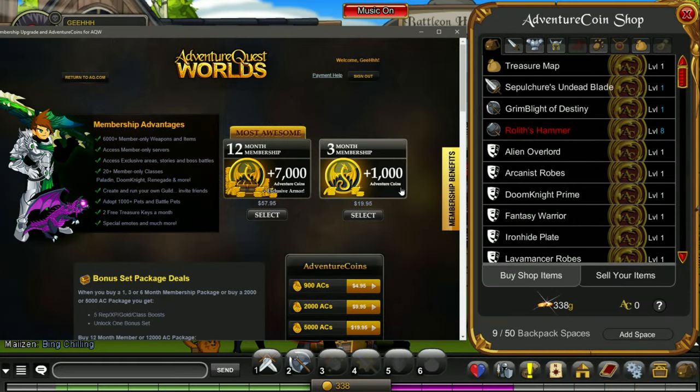More cutscene. As usual, we're gonna check out the cash shop. It's called the Adventure Coin Shop. Here are the prices — the cash shop currency is called Adventure Coin, and 900 AC is 5 USD. You can also buy the premium subscription — the membership. Here's the 3-month membership for 20 USD, and you also get 1,000 Adventure Coin.